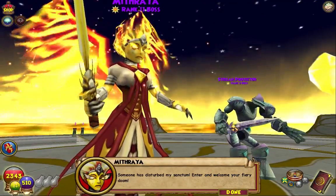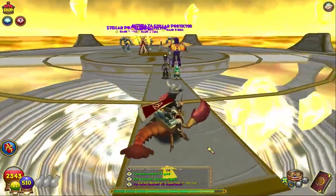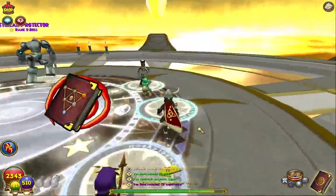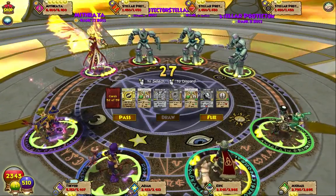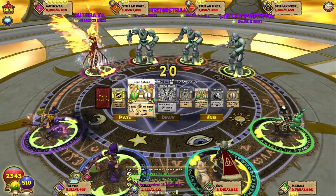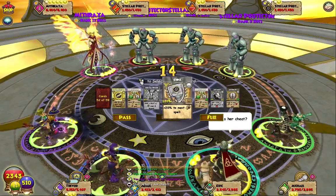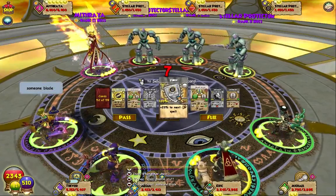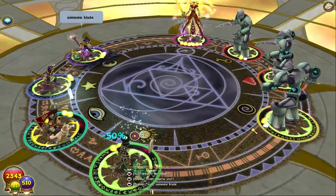'Someone has disturbed my sanctum - enter and welcome your fiery doom.' So this is the last dungeon of Celestia guys, you're basically on the sun. How are we not burned to death? No clue. Her name is Mithraia, something like that. What's her cheat? I don't remember her cheat either. Mantle stuff. Someone bladed - okay I bladed, I can blade. Thanks.